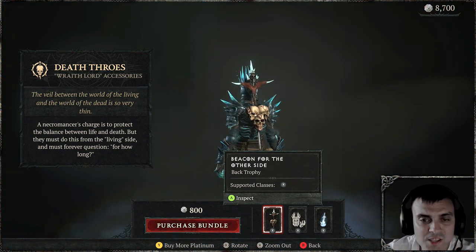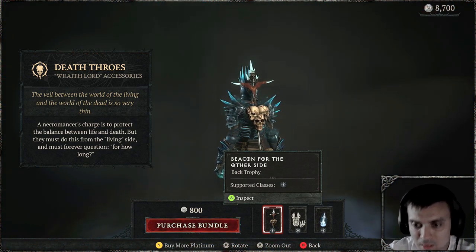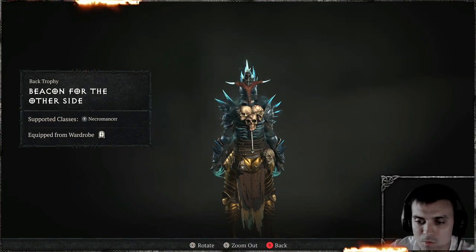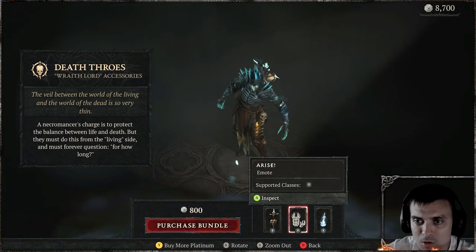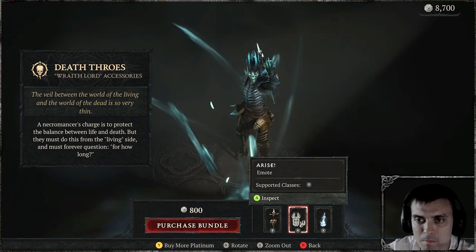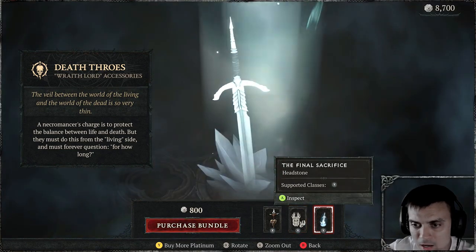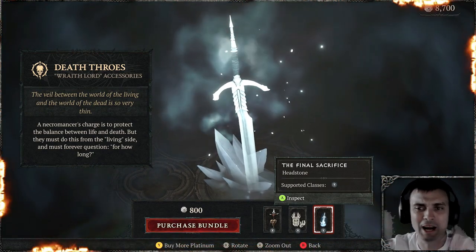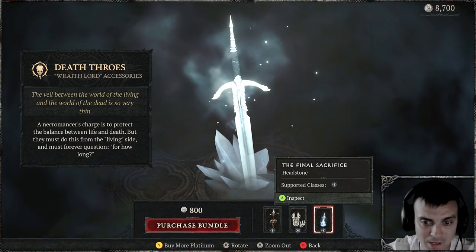It's the Worth Lord's accessories. So basically we'll get this Beacon for the Other Side — that goes on our back — so we'll review that. Then we also get an emote, and this is the headstone. If I'm not mistaken, that's what shows up when you die.